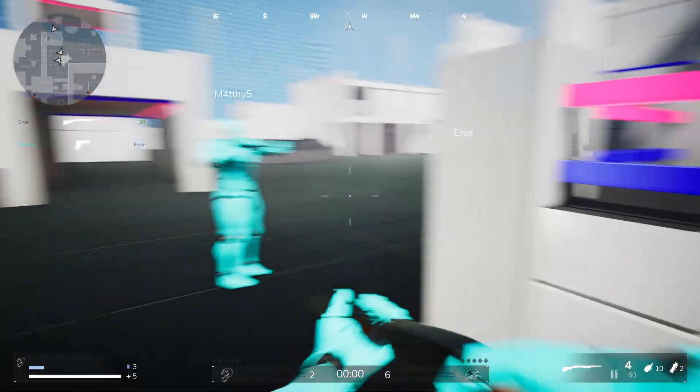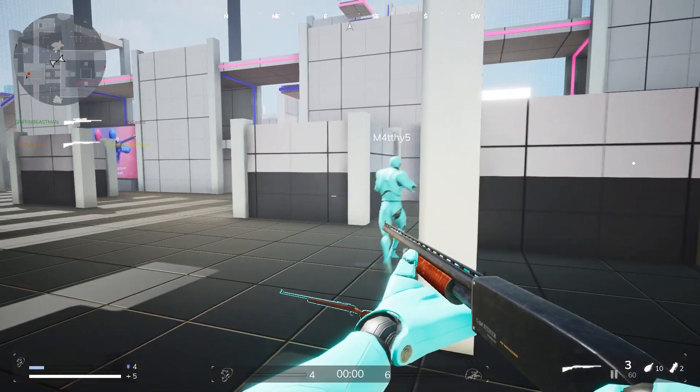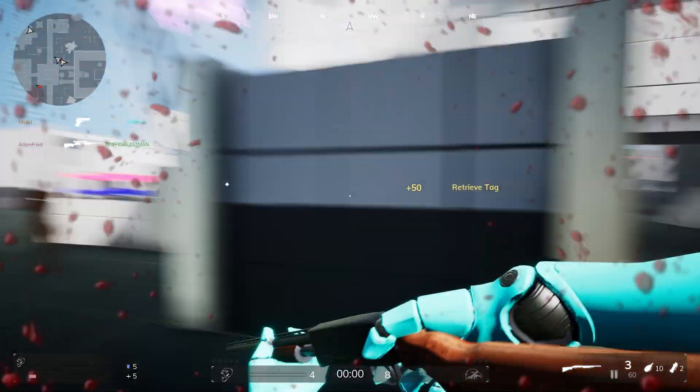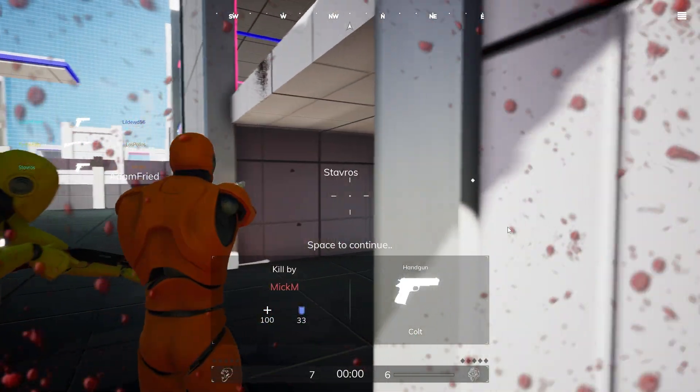My teammates are running around with me. I've picked up — well, actually this guy stole it from me — but there we go, I can retrieve it. You'll see the enemy AI picking up the stock shield and the kill confirmed marker.